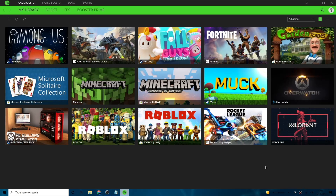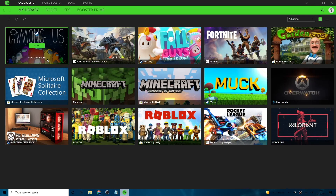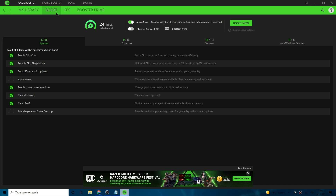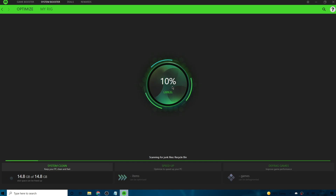Once Razer Cortex is open, you'll be on 'My Library', which shows all your installed games including Roblox. Go to the 'Boost' tab and click 'Boost Now' before playing. Then go to 'System Boost' in the top right and click 'Scan'. It'll scan your PC for junk files and cache. Let it scan to 100% — pause the video and come back when it's done.